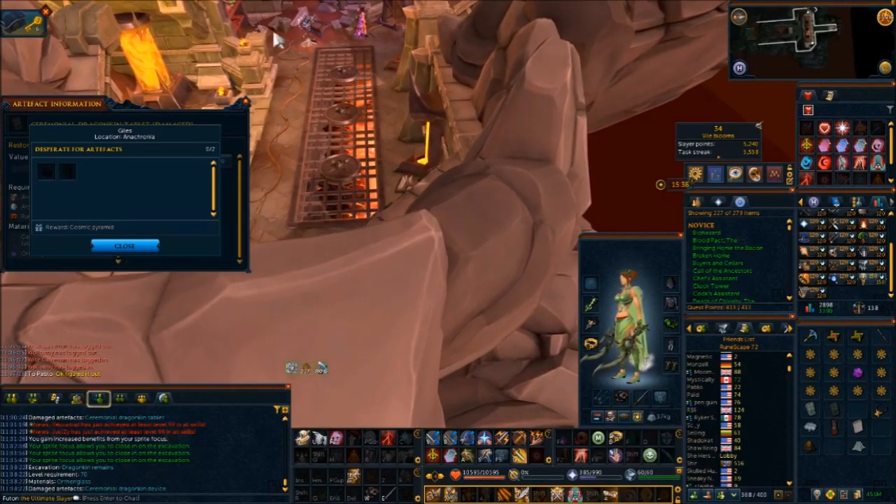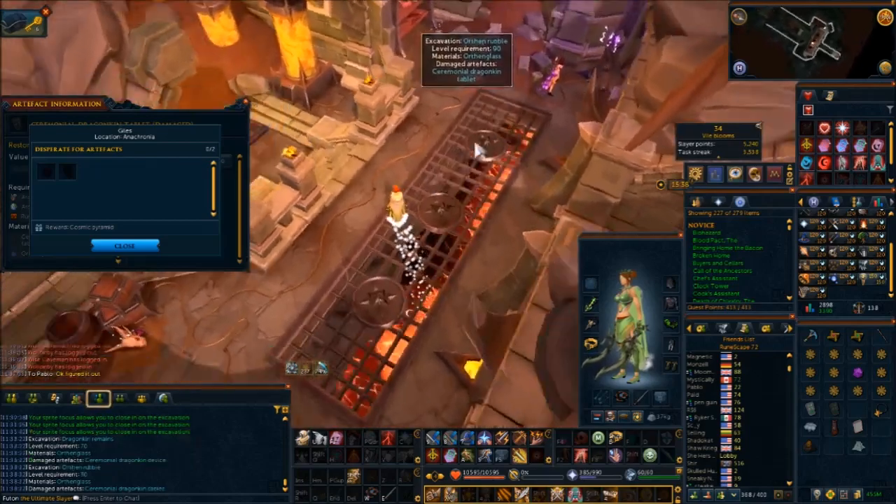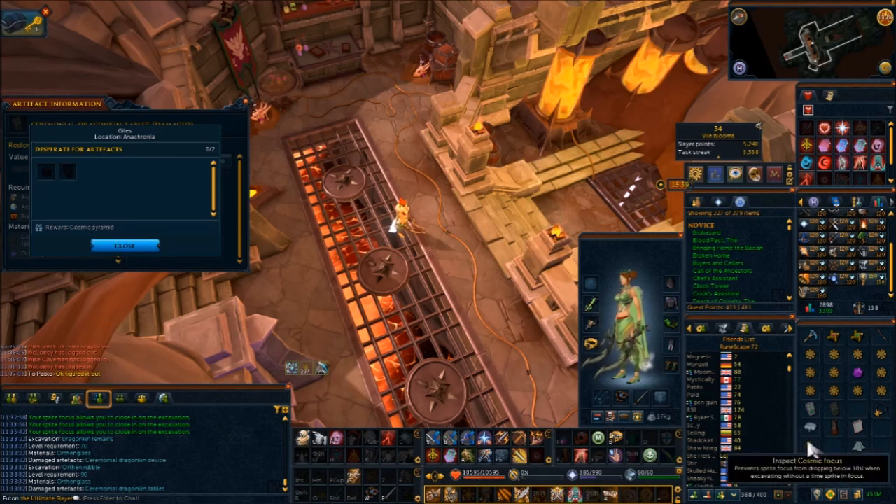So you need to mine one artifact from both of these spots. Note it actually does take 90 archaeology to mine both, but once you do, you turn them into the collector on Anachronia, which is what we'll do next. I'll start this back up once I get this one dug up, but you're going to combine these for the cosmic period and make the new relic.